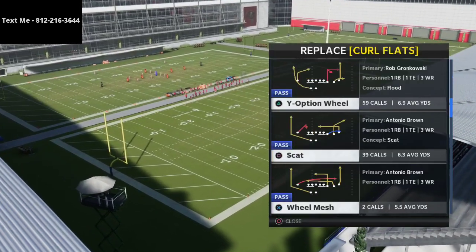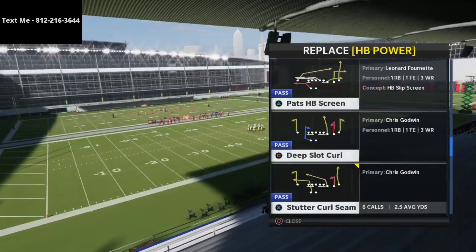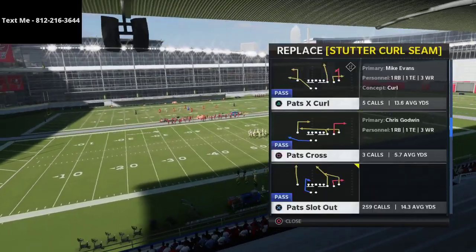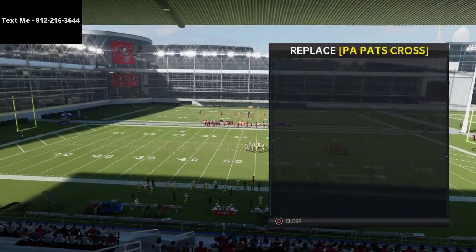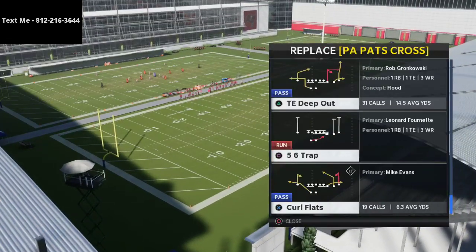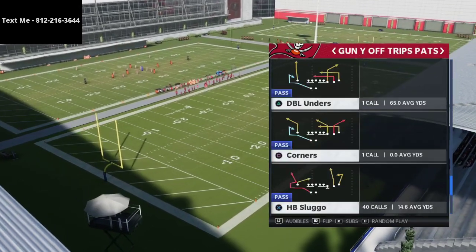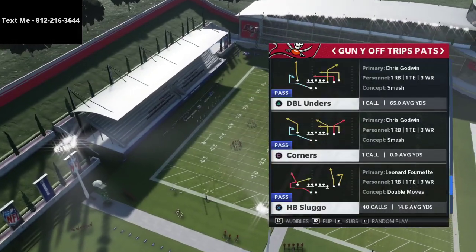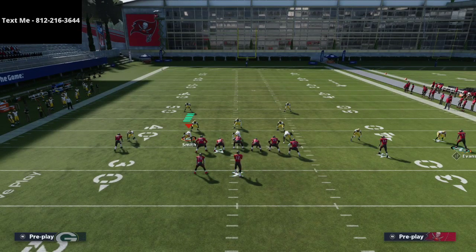We're going to go over two plays today. The first is Scat — we're going to talk about that. Pat Slot Out I've talked about a lot so we won't cover that today. We're going to talk a little bit about Tight End Whip and Tight End Deep Out. Those are the plays we'll have in our arsenal, and then we'll come out in Halfbacks Let Go.